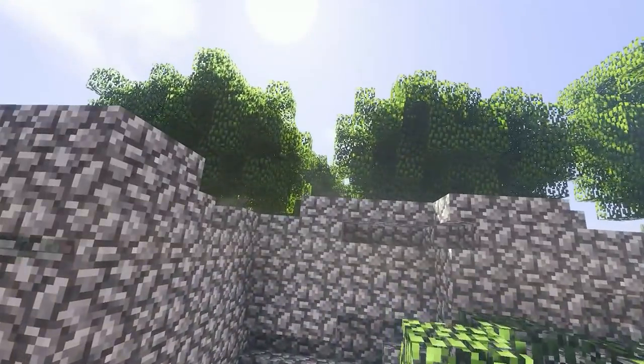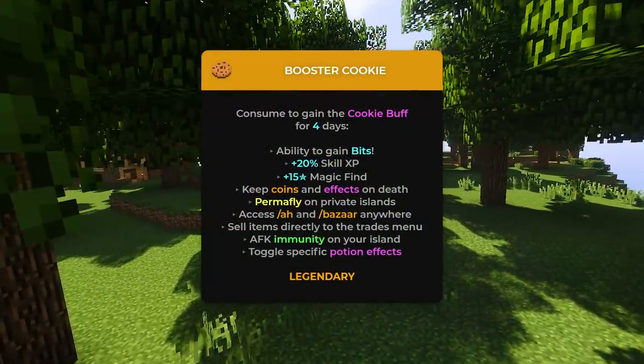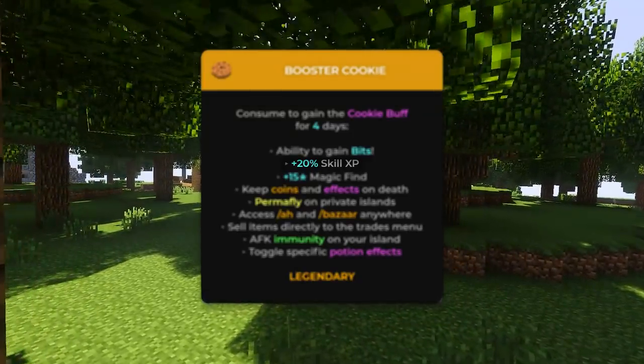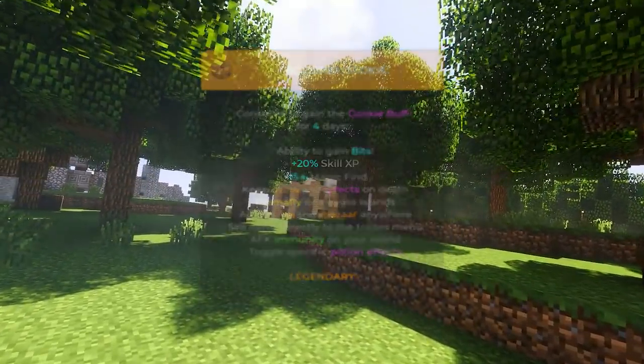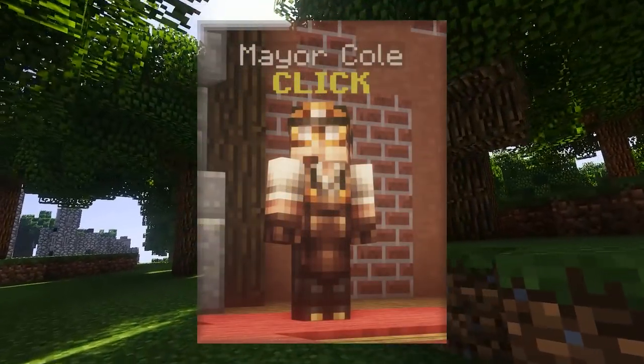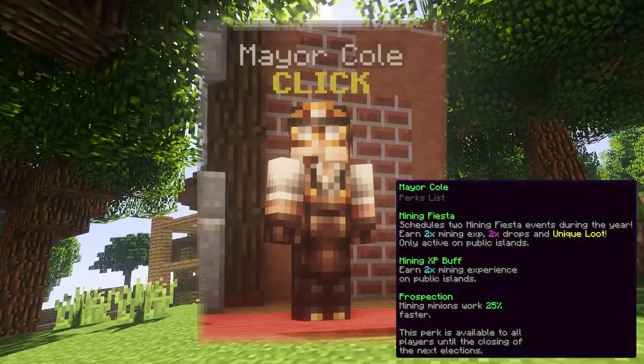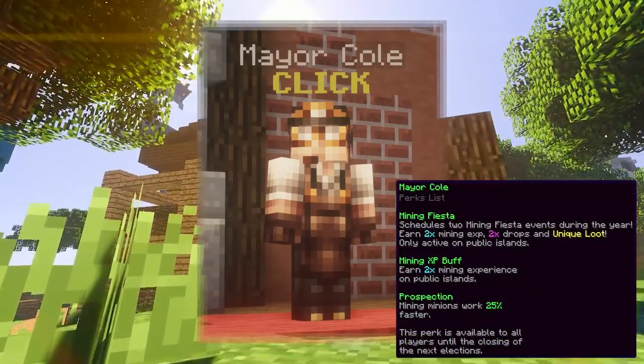And lastly, the cookie buff grants you a 20% skill XP boost for every single skill. Also, before I forget — it's a good idea to wait for Cole to be elected as mayor, as there is a chance for him giving you not only the national mining event, but also minion mining speed, as well as double XP from mining on public islands.